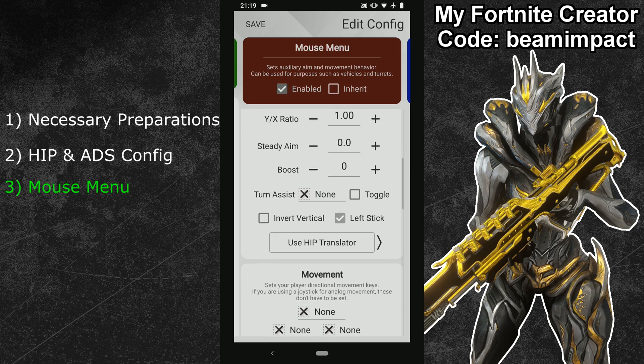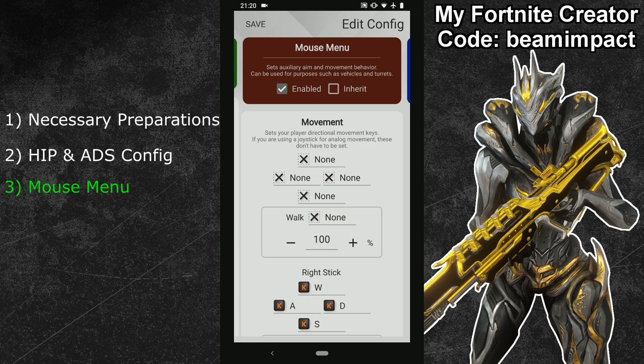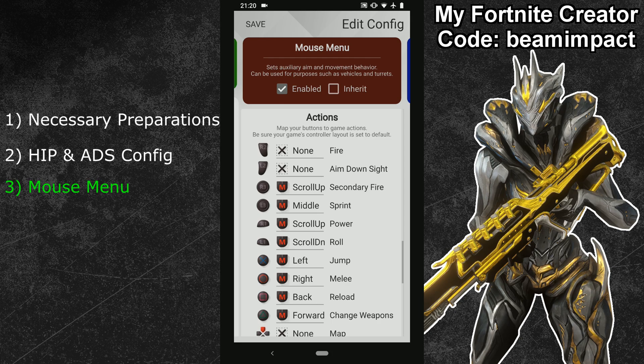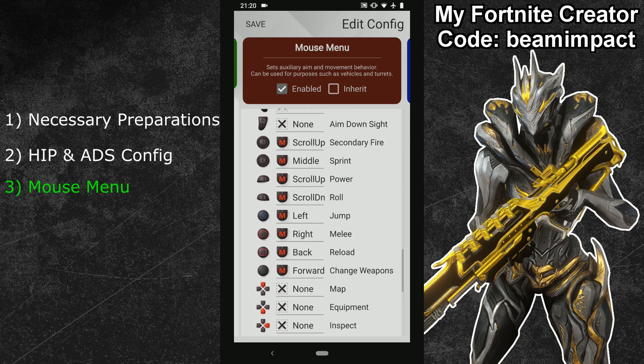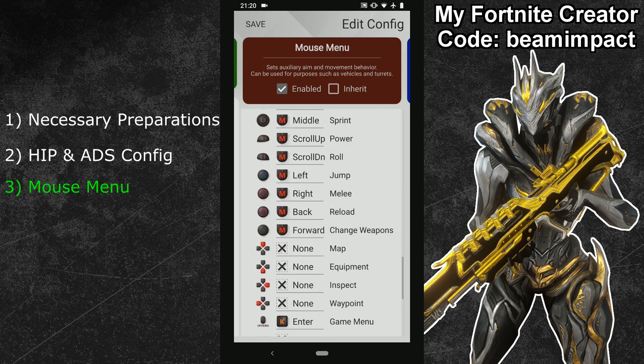Next, scroll down to the movement options and unbind the WASD keys by double-clicking them to delete them. Then expand the advanced option below and assign your WASD keys to the right stick instead. Some in-game menus require scrolling, so you can use the WASD keys together with your mouse movements for that. Now scroll down to the button bindings. Start from the bottom and delete all actions except the guide and game menu buttons. Then scroll up, delete all other buttons, and copy the button bindings shown — these let you fully control every game menu with just your mouse.